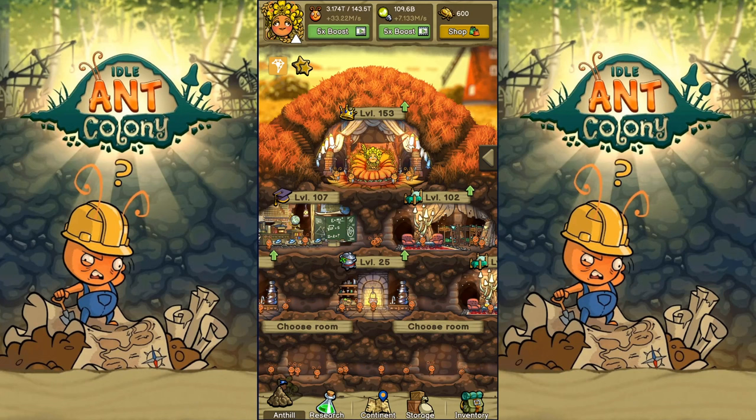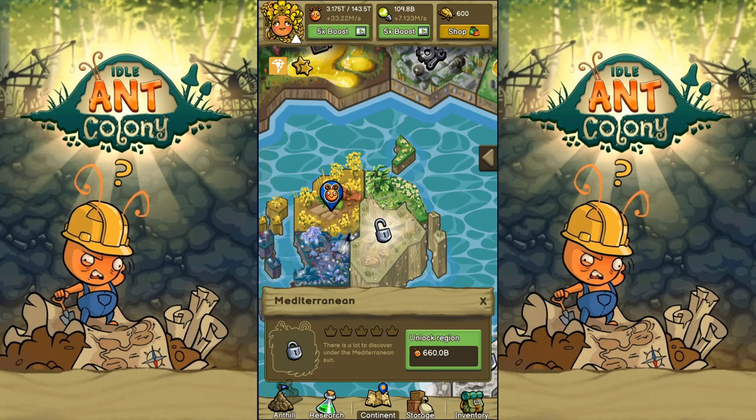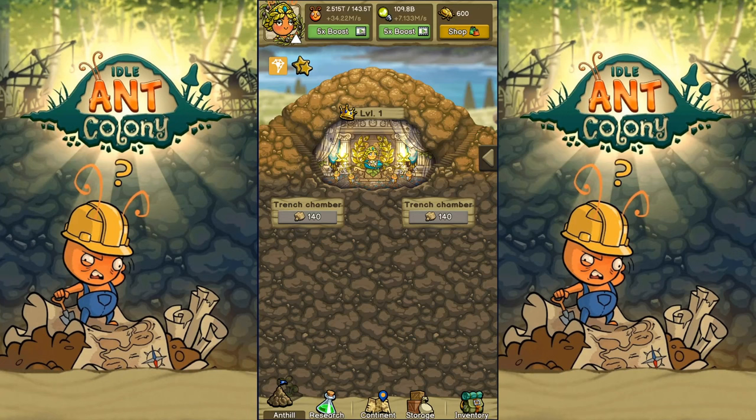We do have 3 trillion ants, so we're going to have a lot to do some gathering once we expand. So why don't we just go right ahead and do that? This is our new area right here, and as you can see, it only required 660 billion — which means we're going to have a ton of ants left over. This is Mediterranean, so let's open it up. We have a new queen, so now I have four queens I have to listen to. I need to start gathering and really hope those trenches are not going to take a long time.